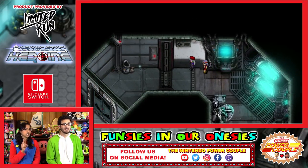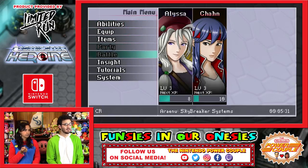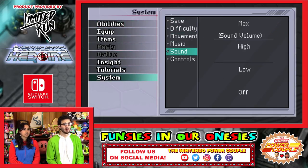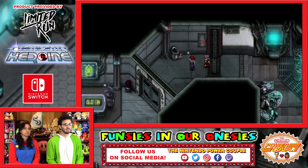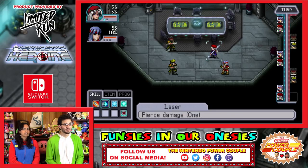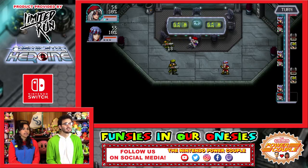I wonder if you can change your character in the menu — change who is the first one. But you can't access your party yet right now. I like that you just kind of go into the battle too — it doesn't take you into a different battle level. Whack!